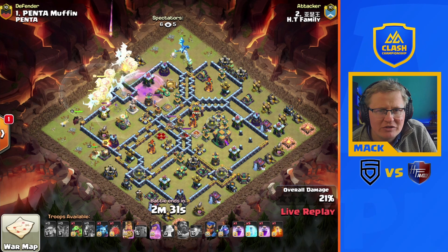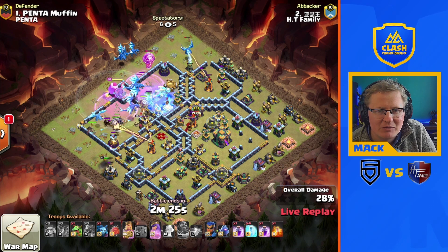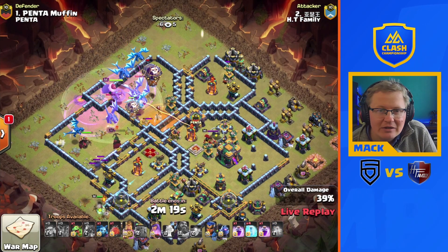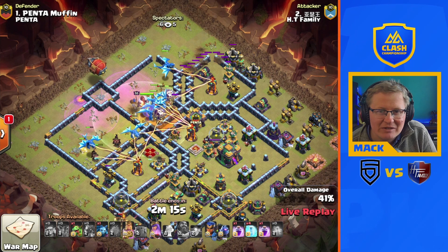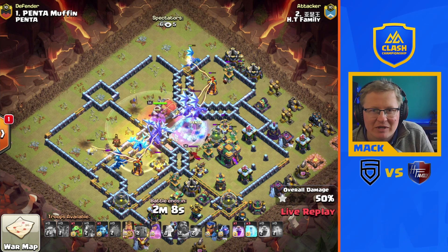No rages used yet. Warden ability used early, now the bloons pushed through under that rage — we freeze the sweeper. That's why we've got so many freezes going on here. Queen steps inside, takes out the enemy Queen. The blimp coming over the top now, dragons hit — a second wave of bombs, loads of bombs in the middle there.